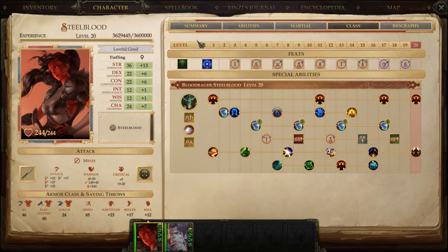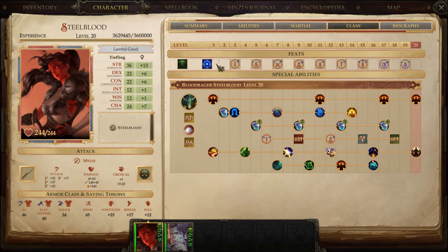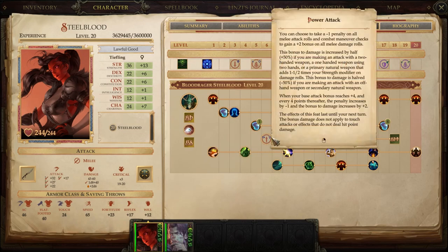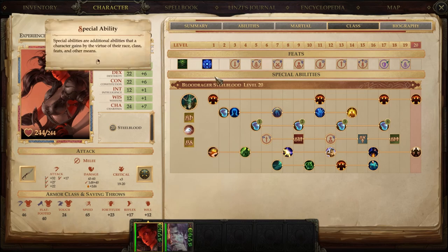I'm going to talk about it in terms of feats, traits and stuff available at level 1, milestones at various stages where you have to pick something, gear, skills, spells, and some combat tricks I've learned. Know that this is a purist Blood Rager, a specific subclass called Steel Blood.